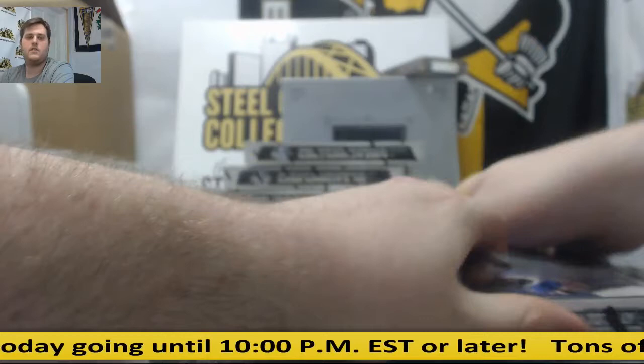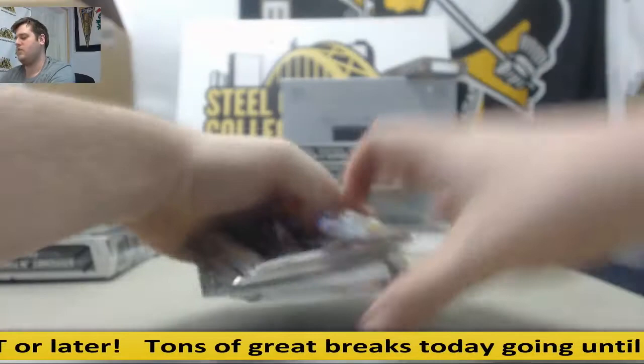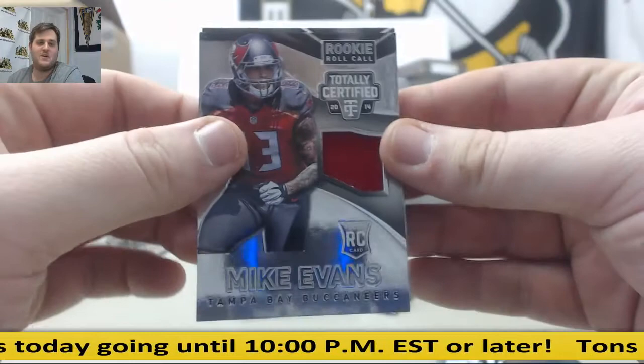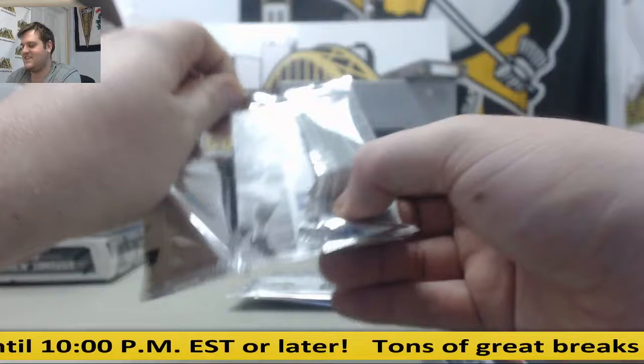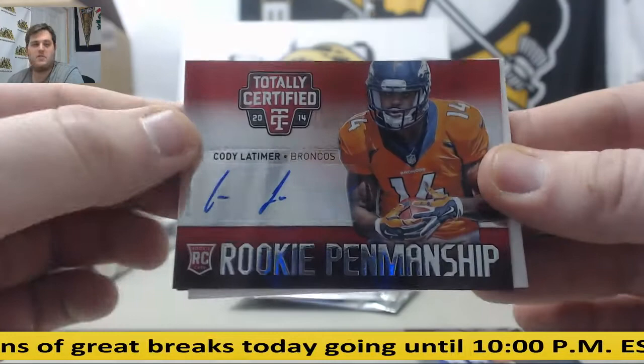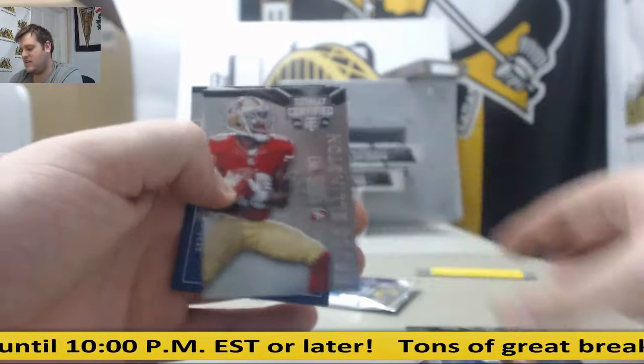There's tons more boxes to go and we've got a random-off with the Theismann jersey. Jones. Manning. Davis. Rookie jersey swatch Mike Evans. Brian Hartline. Peterson. Rookie Dree Archer, 9 of 25. Anthony Barr. Cody Latimer. Rookie penmanship auto for Denver. Andrew Luck. Lynch. Gates. Ellington, 6 of 10 — Dominic Easley for the Pats, 6 of 10. Drew Brees.